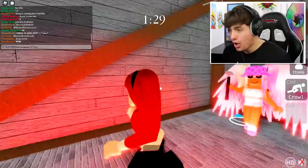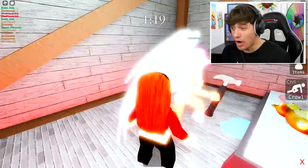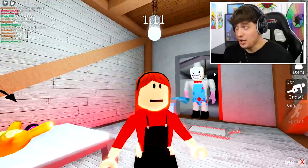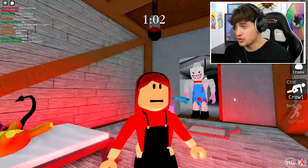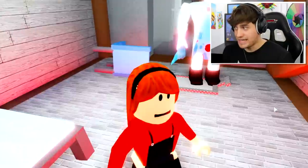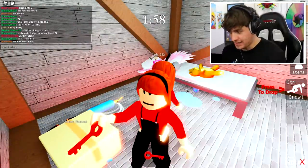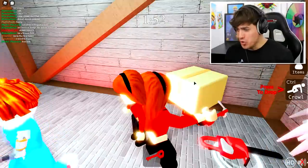If she doesn't drop Annie we're all gonna die — he's coming, do it and hide! Okay, she's dropped her. Quickly hide behind the bed. Oh my goodness, I hear him behind me. He said 'wait, there are two Annies' — this is really not good right now. I must choose — oh please don't kill us! Okay, I think it might be safe — we need to get out of here. Wait, there was someone under that box the whole time and I didn't notice?!